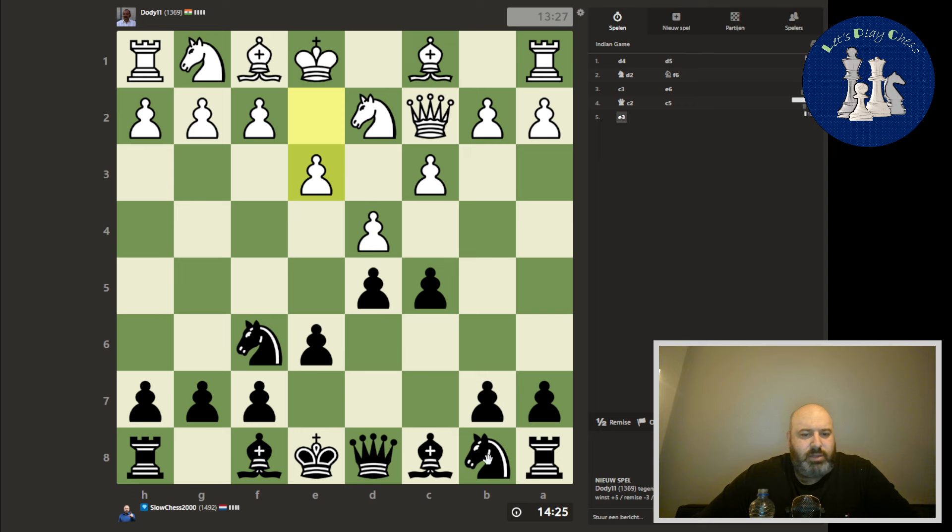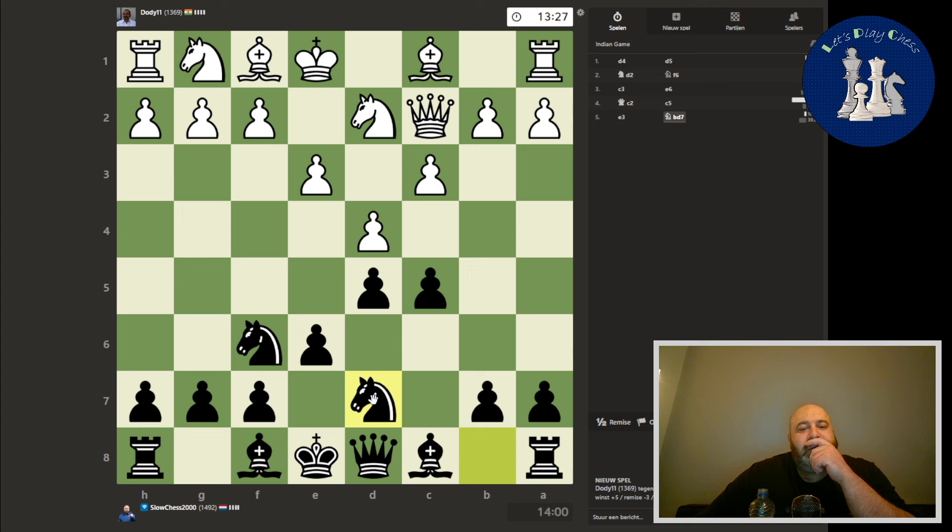Maybe the bishop comes out for a check. I can push, or I can just play here. How do we want to do this? Maybe here, and then here. Yeah, let's play like this — I want to have a rook on c8.